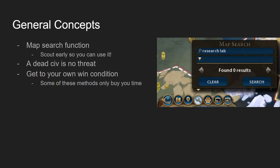For general concepts, you want to use the map search function a lot, both for preventive victories and generally. For example, if you're about to build a wonder, search for it on the map to see if someone else is building it. To make the best use of this, you want to be scouting early — before civs get mad at you and don't grant open borders — so you can search for stuff on their tiles later.